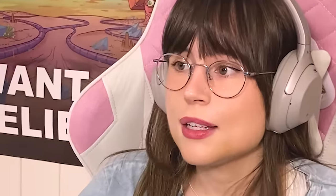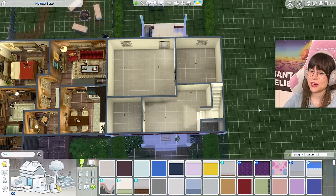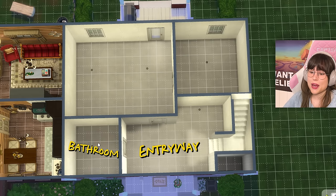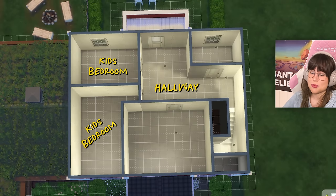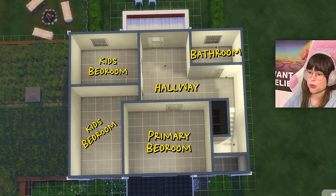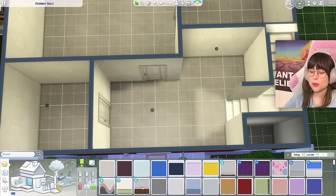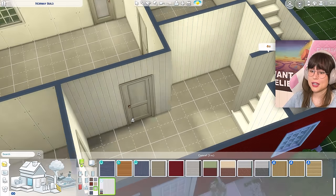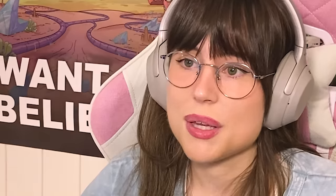I made a quick layout of the house — I used one of my friend's houses as inspiration, so if you have a problem with this layout, take it up with my friend. So here's the entryway, then we have a bathroom, living room, kitchen, another hallway, then a kid's bedroom, another kid's bedroom, primary bedroom, and another bathroom. Before we begin with anything, we need to put our wallpaper on — just wood paneling everywhere, in every single room. And then just some normal wooden flooring.